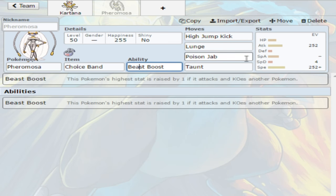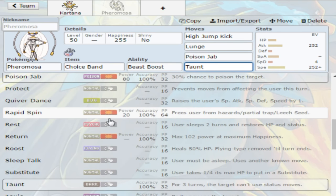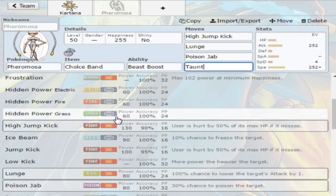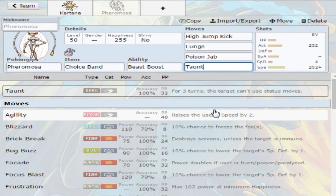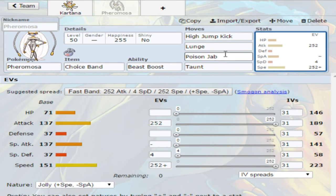Pheromosa is very fast and very strong but doesn't have the best movepool. Everything runs the standard three moves: a Fighting type move, a Bug type move, Poison Jab for Tapus, and then the last slot is flexible — you could run Taunt, Rapid Spin, or Protect. Choice Band is going to knock out pretty much everything. The typing is very potent, not much can live it other than things like Tapu Lele. For Battletree, this is going to work really well.